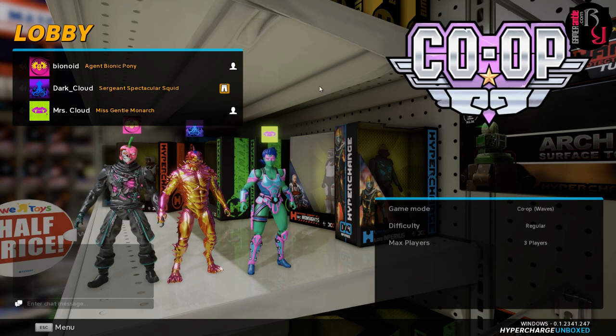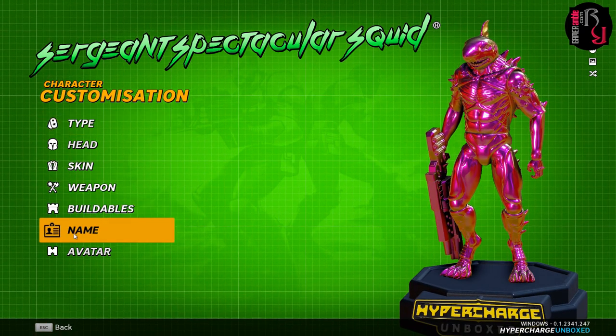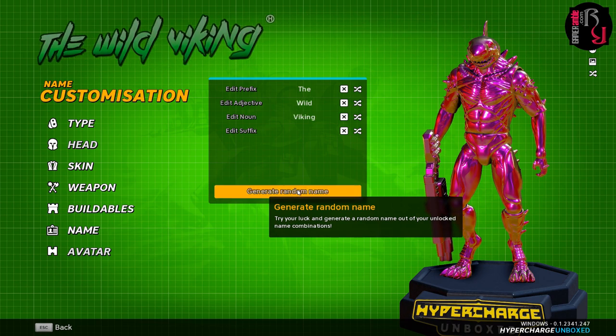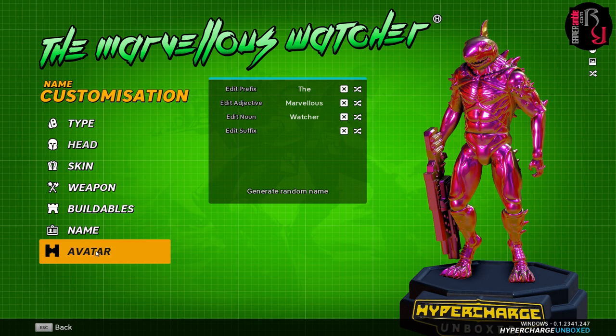So what was the consensus about the random names and things? Name five times random and Avatar five times. Five times you say. I am the Marvelous Watcher. I ended up with the Furious Mother Woman. I am the Grim Specter.